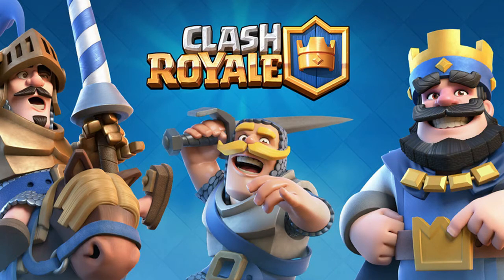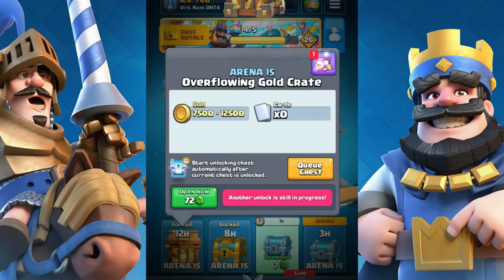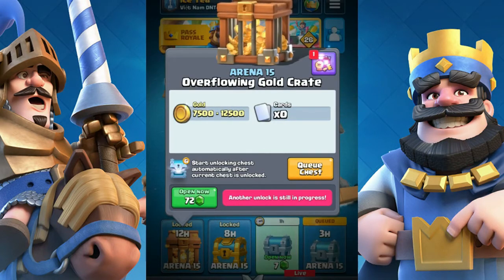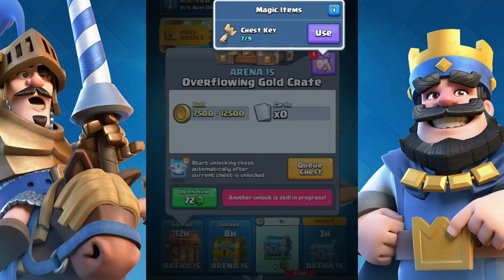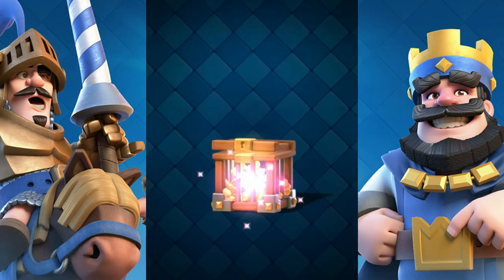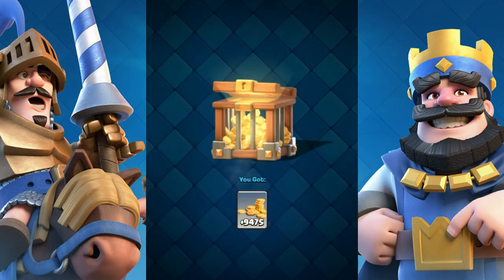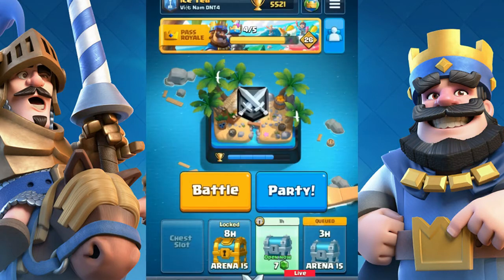Number five: open chests. Gold crates and other chests give you lots of gold. For one overflowing gold crate, you will get up to 12,500 gold. To see your next chest, you can go to starsdraw.com and put in your tag.